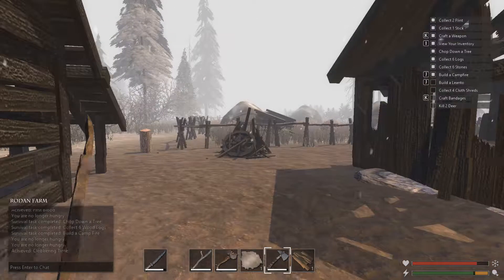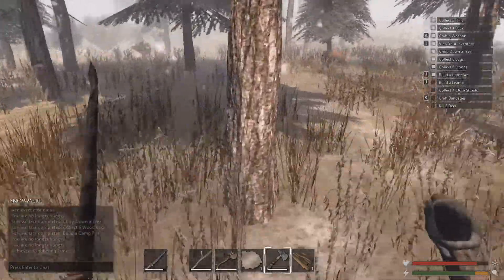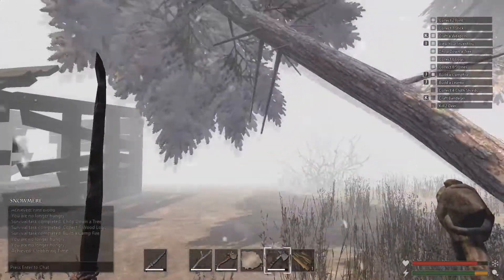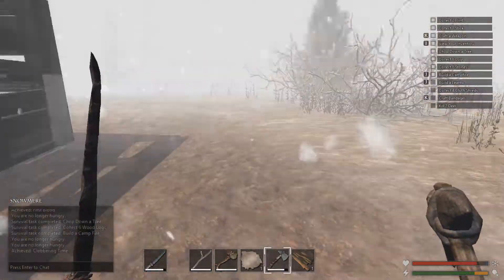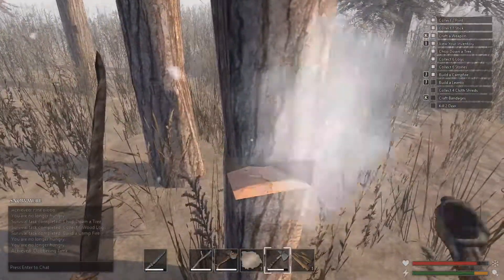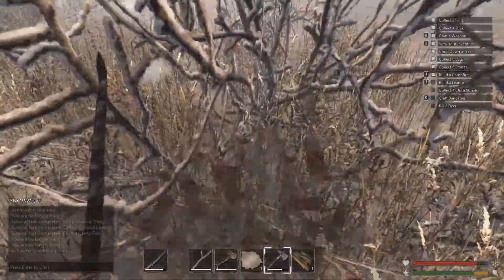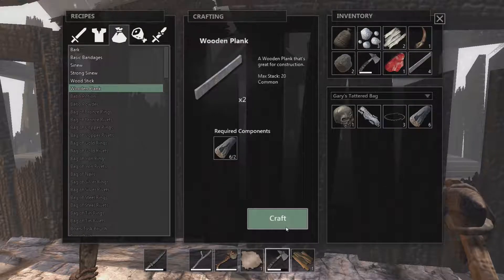This is my sword, this is my rifle, this is my gun — this is for fun. That's a Full Metal Jacket reference. Let's cut some trees. We need more trees! It's getting chilly. Planks — K is for craft. Ten planks — is it enough?